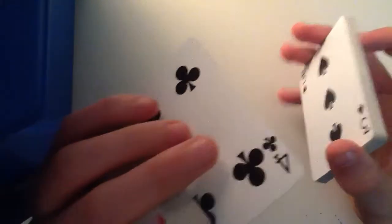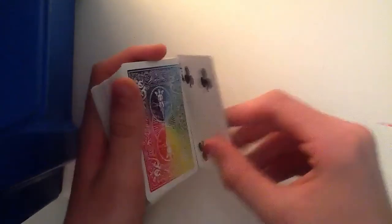All we have to do is — they select the card, say it's like that one, the four of clubs. Then all we have to do is just control it to the top. Just get it to the top whichever way — I won't bother going into detail about that. Get it to the top.